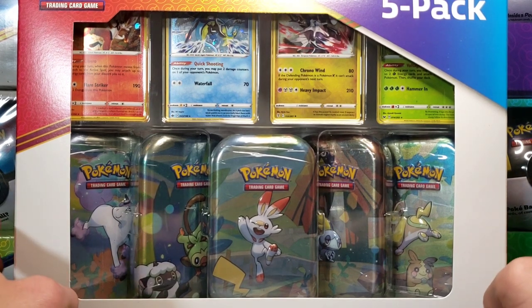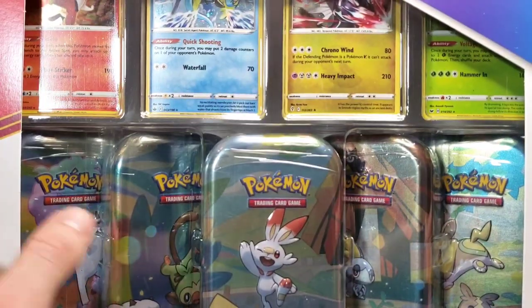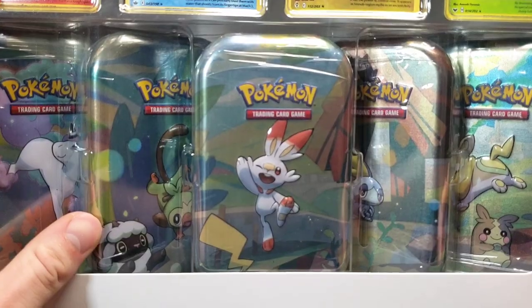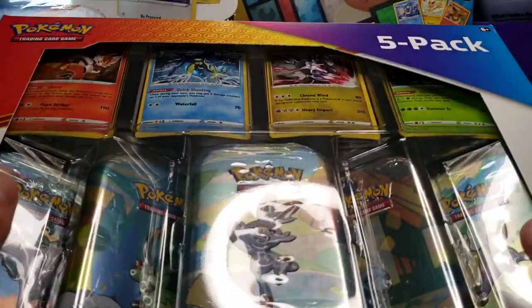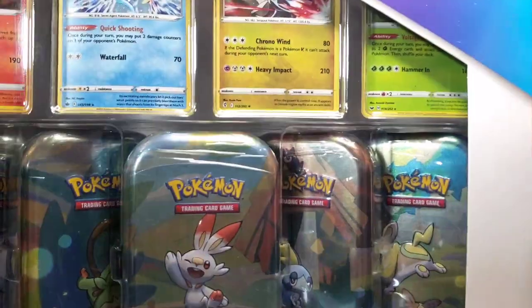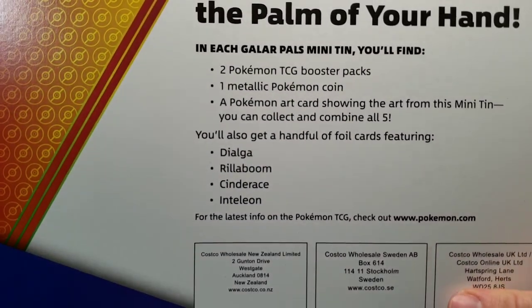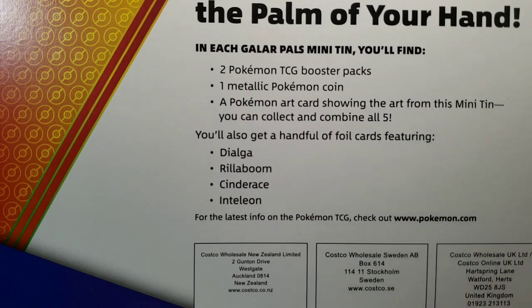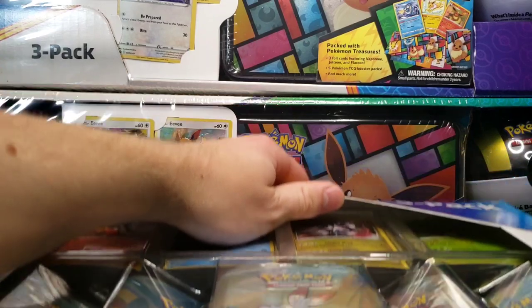These are the Galar Friends, as they are referred to. I believe these were released way back in 2020, so pretty old to be reprinted. And then we have our four Cosmofoil cards — the same as the previous two days. There is what you get on the back, and let's rip into it.